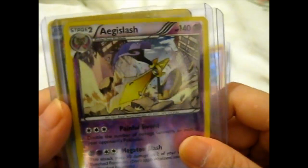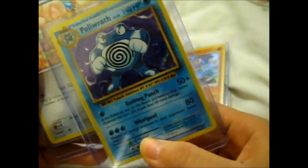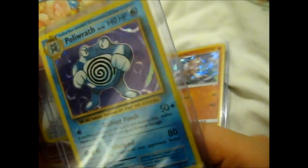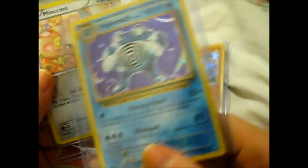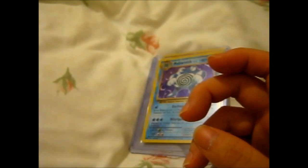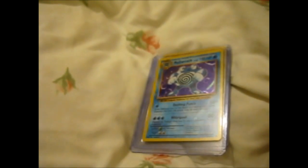Got an AG Slash Reverse. A Poliwrath — Polivirus. And we have Lincino. Reverse secondary, and a faded star.